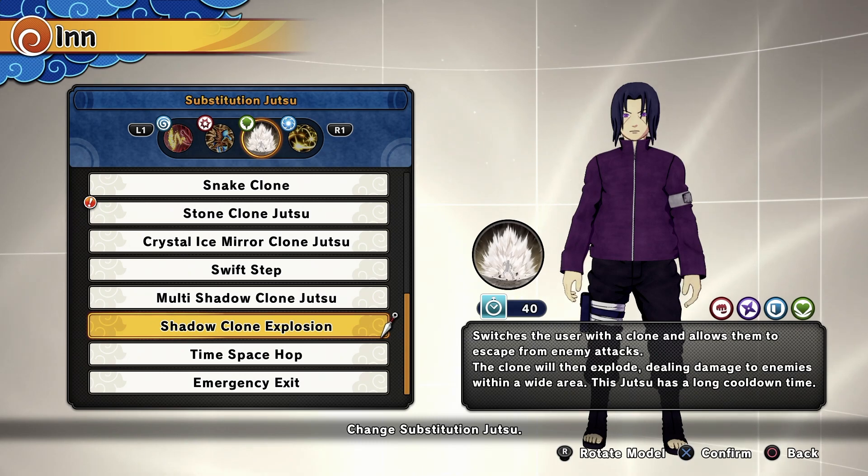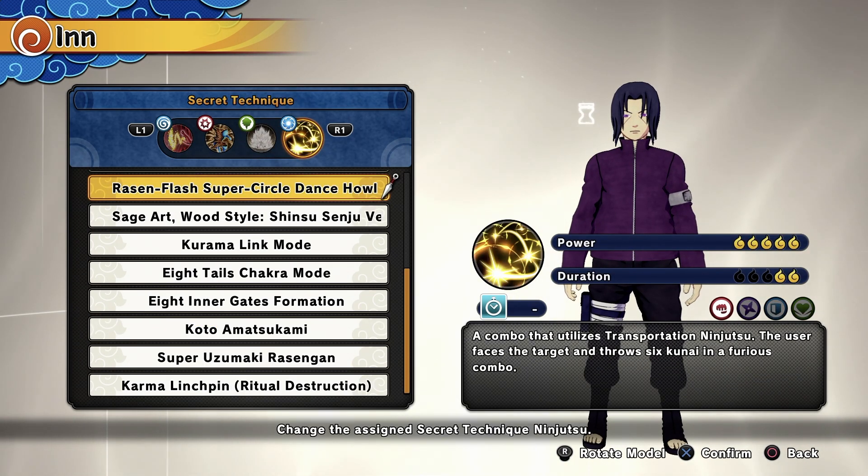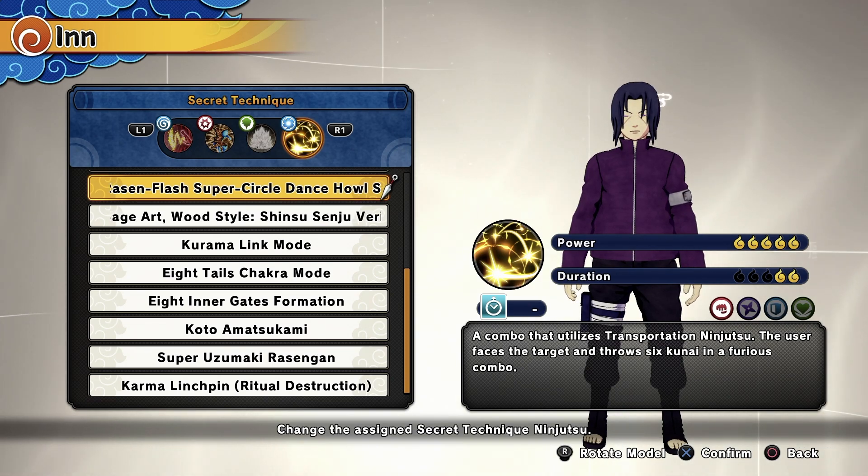For my sub, I'll be using the most dangerous sub, and that is the Shadow Clone Explosion from Ito Watachi. For my ult, I'll be using the 4th Hokage's ult that is something you have a small chance of surviving.